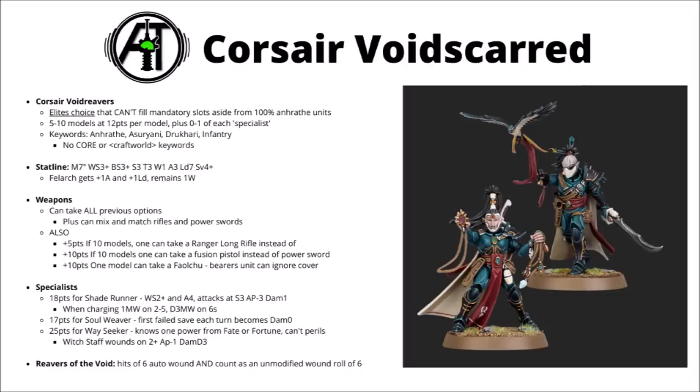Finally, we get to the other option for fielding Corsairs — the Corsair Void's Guard Elites choice. Again they come with the rider that they can't fill any mandatory Elite slot choices unless the entire detachment is Corsairs. They're 5–10 models at 12 points each rather than 10. You can take 0–1 of each specialist choice, though the maximum squad size is still 10 models. They've basically got the same keywords — still no Core or Craftworld — and compared with their standard cousins, the only real benefit is an extra attack each, meaning 3 attacks for standard models and 4 for the Felarch. The Elites datasheet is more flexible, allowing any Corsair's Shuriken Pistol and Eldari Power Sword to be replaced by a Shuriken Rifle, so you could mix and match loadouts.